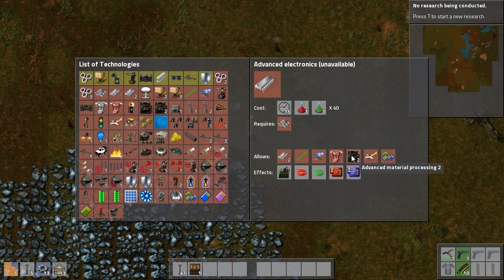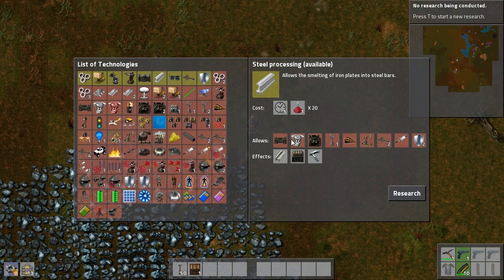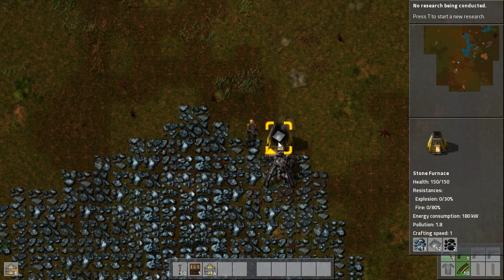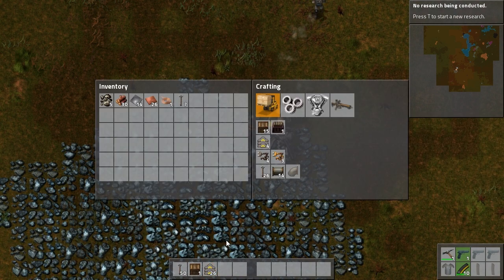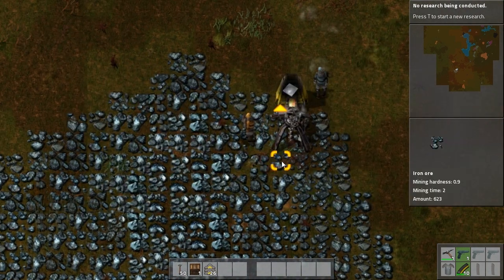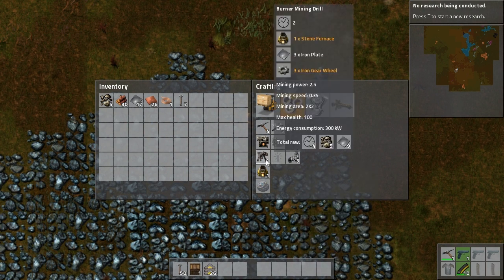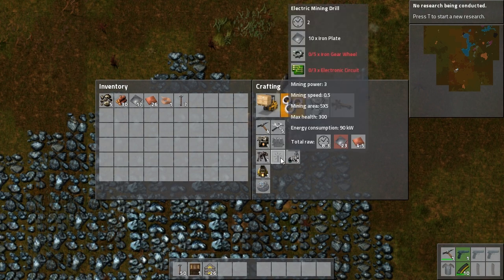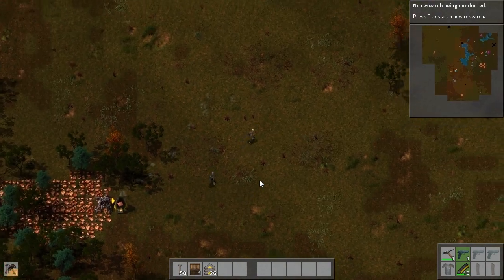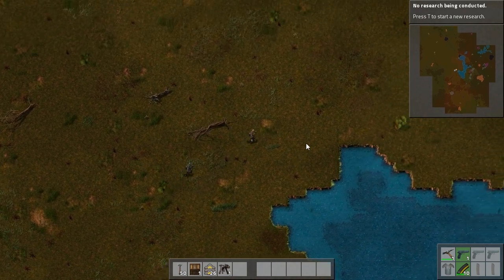Maybe we could place the furnaces up here. We need advanced material processing — that requires steel and a lot more things. It's gonna be a long run, but we will get electric furnaces eventually. Can I make more miners? I need more — I'm missing iron still, I need 23 iron. We can make a few more burner drills. Stone furnace — I need more stone actually. Oh, I didn't set up the stone factory! Do you have any coal? Let's go pick some up and place a miner on the stone so that we have a constant stone supply.